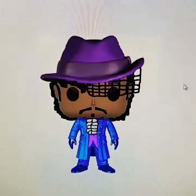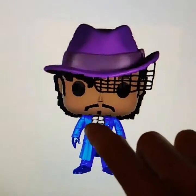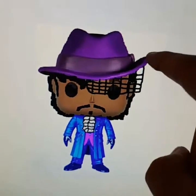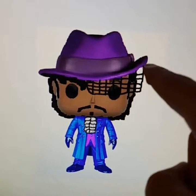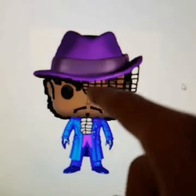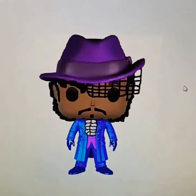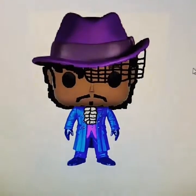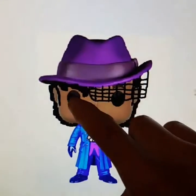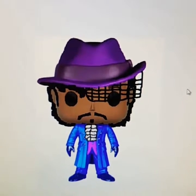I added a couple of things — I drew it on there basically, but you can make something out of Play-Doh and stick it on there, or use a fabric cutout. Just paint the mustache on there and it looks similar to Purple Rain. This right here is also added on, but this is basically what you should get.